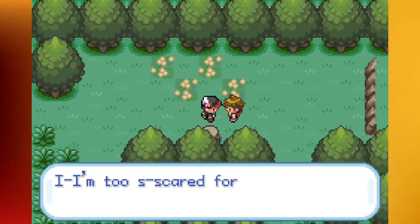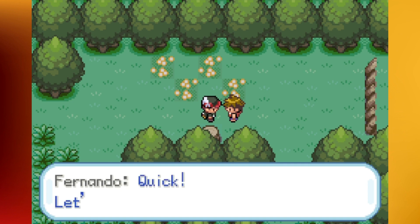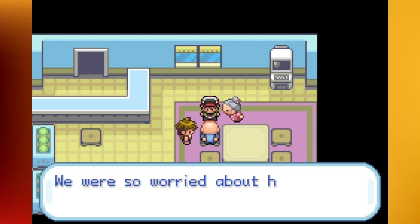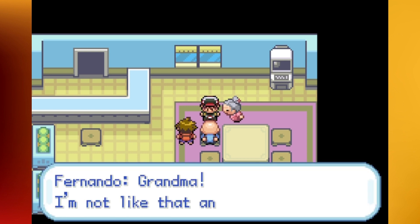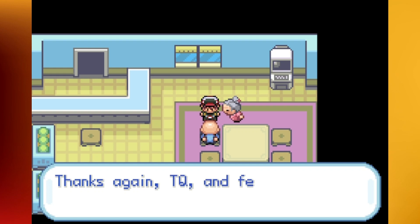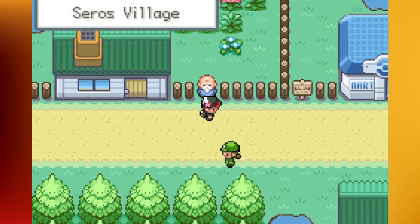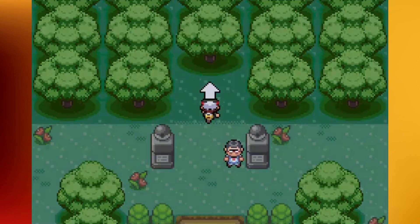Fernando apologizes and gives us the Mystic Badge — kind of a cool badge for the Fairy-type gym. We finally grab the badge and we're gonna head back to the daycare. If you remember, the daycare people are his grandparents. They say 'thank you for bringing our son back,' and he's gonna give you HM01 Cut. Now you can cut down the trees and stuff. Fernando's kind of sensitive and he's gonna head back to the gym. However, you might have noticed we still haven't gotten a TM — we have to go back inside the gym and find his little room again in order to grab it.